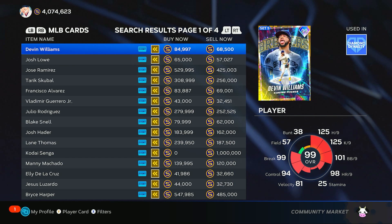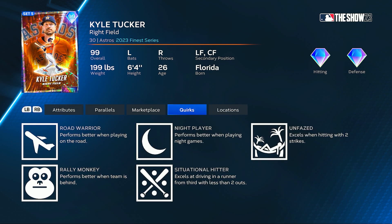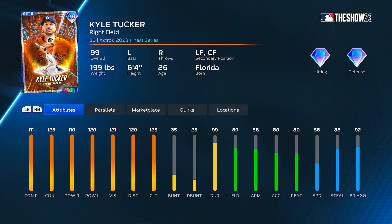Setting the series to 2023 Finest — here's the 99 overall Finest Kyle Tucker. A lot of people loved his WBC card from Set 1. 111 and 123 for his contact ratings, 110 and 120 for his power, 121 vision, 125 maxed clutch, 99 durability, 89 fielding, 88 arm strength, 80 arm accuracy and 80 reaction in right field. He also plays left and center field with his 58 speed. He performs better during night games and has the Unfazed quirk — excels when hitting with two strikes, where the PCI gets a little bit bigger. I might have to see if we could do an entire team build with players having that Unfazed quirk.